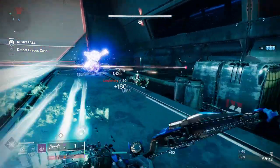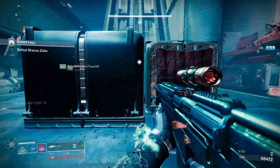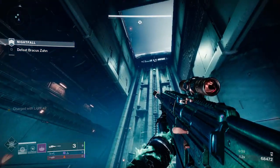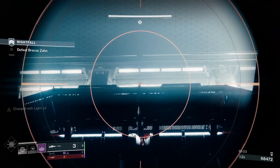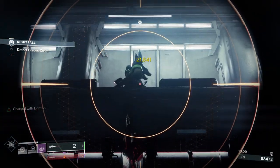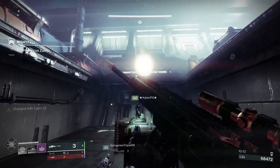For PvP, the best roll is Hammer Forge Rifling, High Caliber Rounds, Snapshot Sights, and Opening Shot. Hammer Forge Rifling and High Caliber Rounds both increase range. Snapshot Sights gives you a faster aim-down-sights time, and Opening Shot improves accuracy and range on the opening shot of the attack.